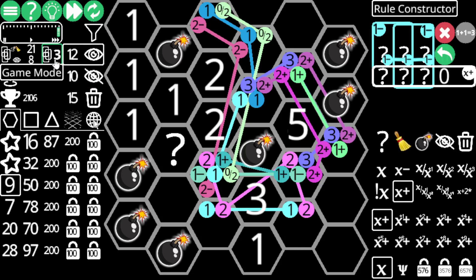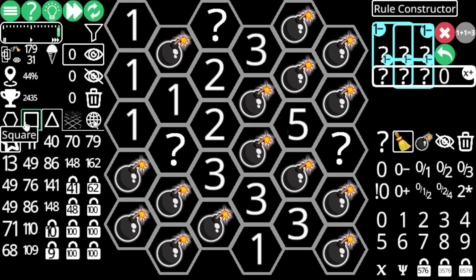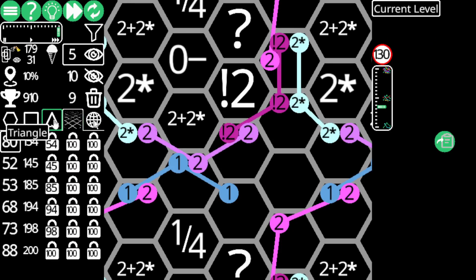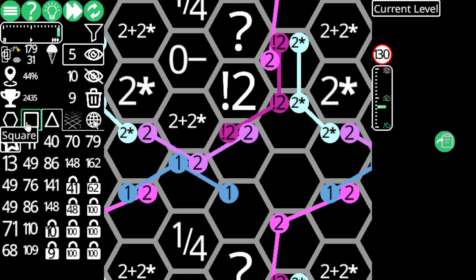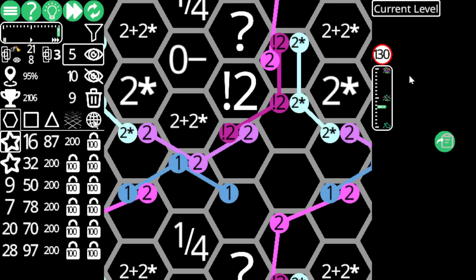To do that, I either have to get this game mode to catch up with the other one, or switch to this mode. Oh, it solved a puzzle. First, let's see whether it's actually four or three variables that I need.